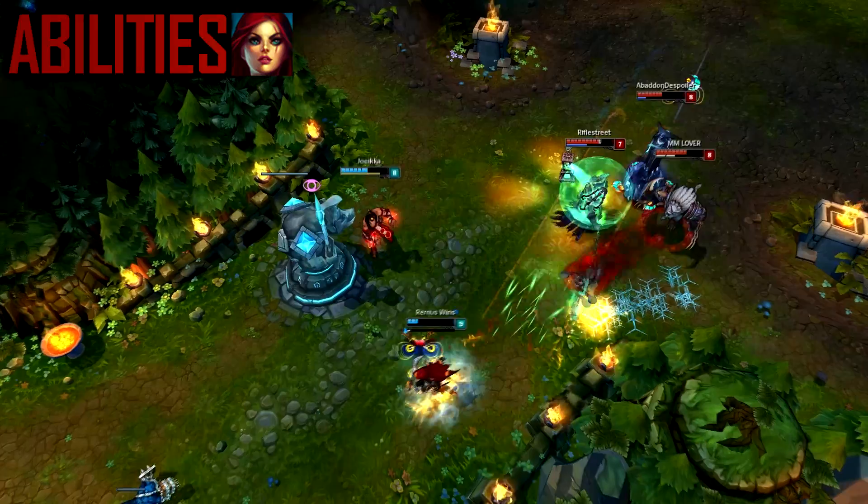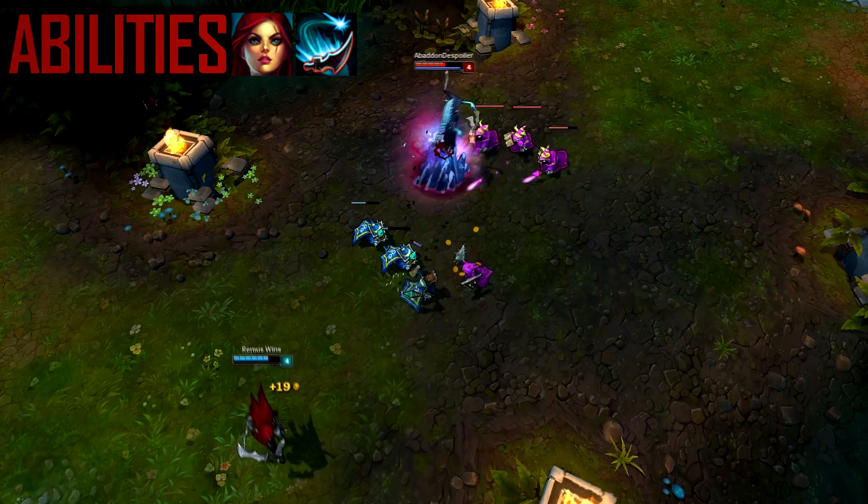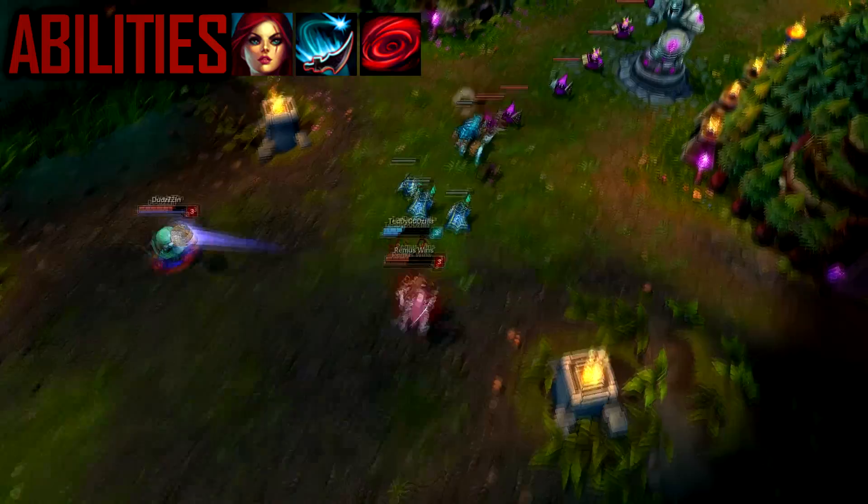Let's take a look at her abilities. Her passive reduces the cooldown of your abilities by 15 seconds after a kill or assist, completely resetting your Q, W, and E so you can use them again on another enemy. Her Q throws a dagger that bounces to four enemies dealing magic damage and leaving a mark that can be detonated with auto attacks or W to deal extra damage, similar to Akali's Q.